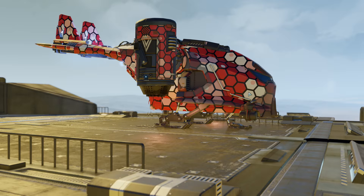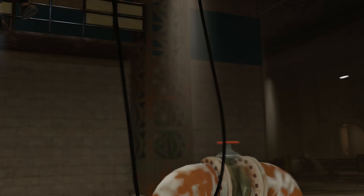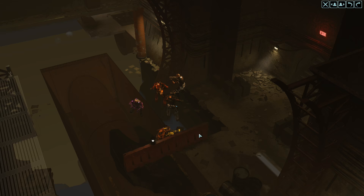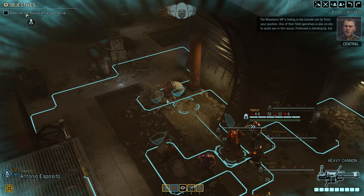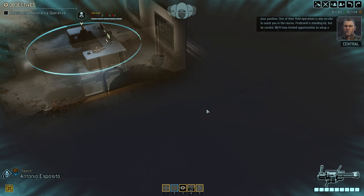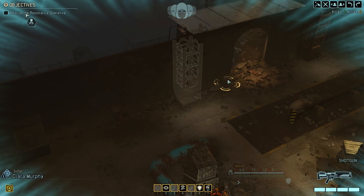And don't forget about our glorious Skyranger. Okay then, so rescue the resistance operative. Let's take a look. Over here Firebrand is standing by, but be careful. We'll have limited opportunity. Yes, Bradford, we'll be careful — but no promises. Alright, let's check the next room. It looks clear and we are concealed.